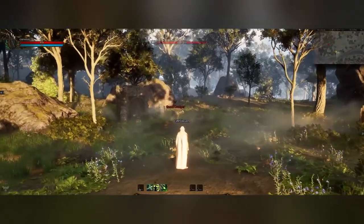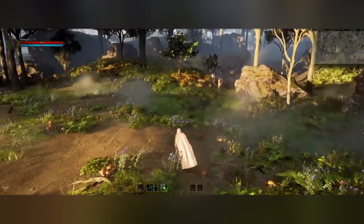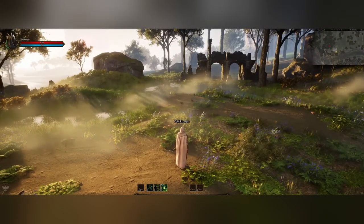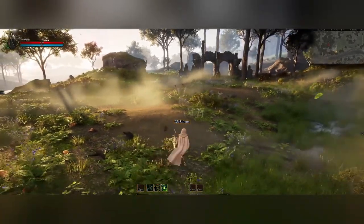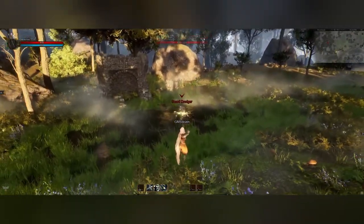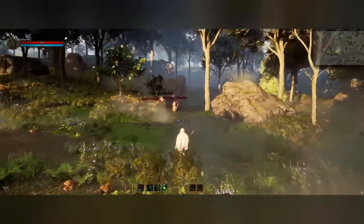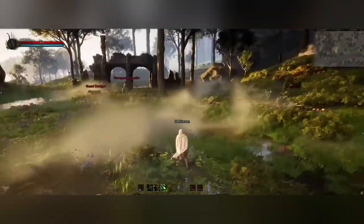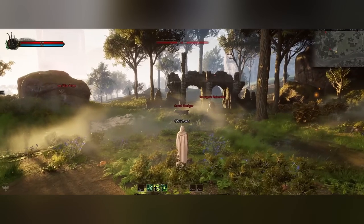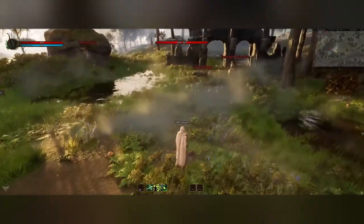We do that to demonstrate that that is a soft lock target versus a hard lock target. So if you are in action mode and you don't have a target actually selected like you would in a tab target game, then it'll just smartly choose whatever target it thinks is most appropriate for where your camera is and attack that target. But if you were to actually select a target — right mouse button in action mode — it will hard lock the target.